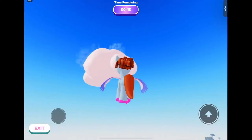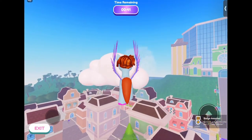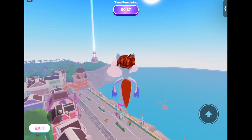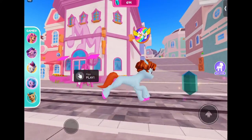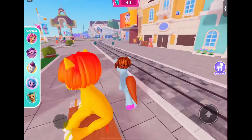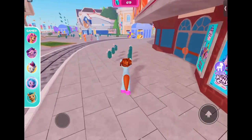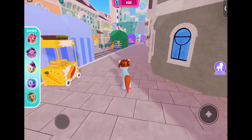After you've collected enough clouds you'll get the badge. The cloud one is probably the easiest and you can play it as many times as you want. After that, head over to the main area where the little pony shop things are and go through them.